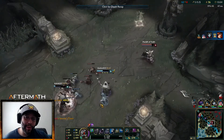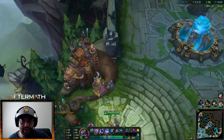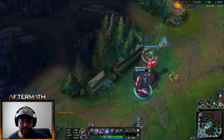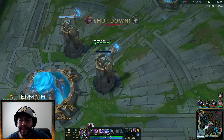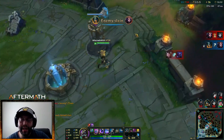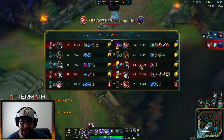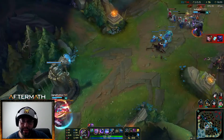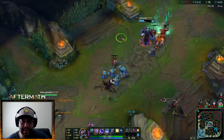Or I go straight for Rabadon's. No, I think I need Morello's first for all the good stats, then I'll go for Rabadon's. Oh, there's a Flash — and a dead LeBlanc! We kind of shut her down a little bit. We've only died once and have three assists. Dark Seal would probably be good because of all the assists.